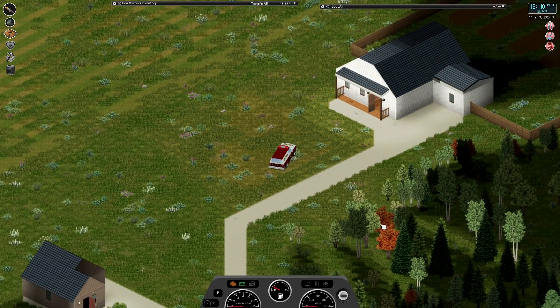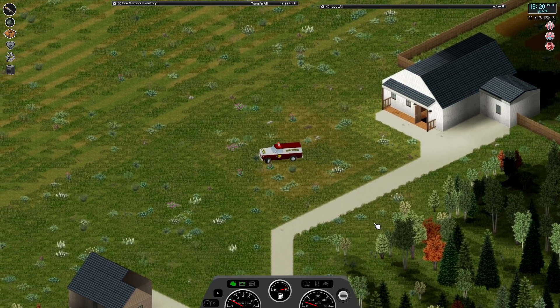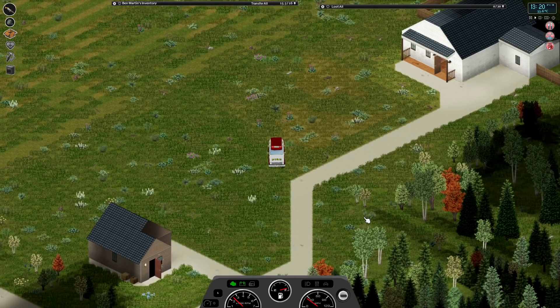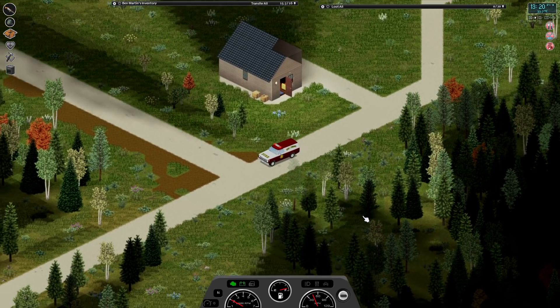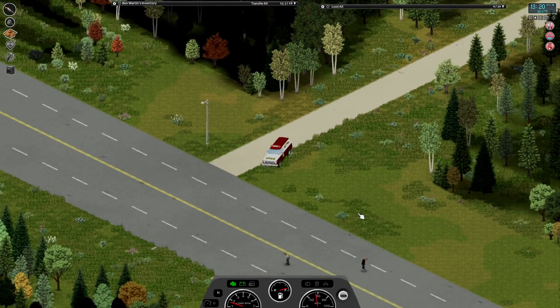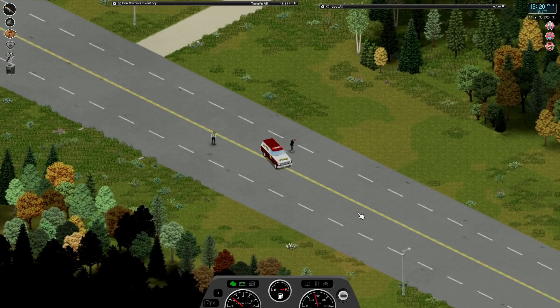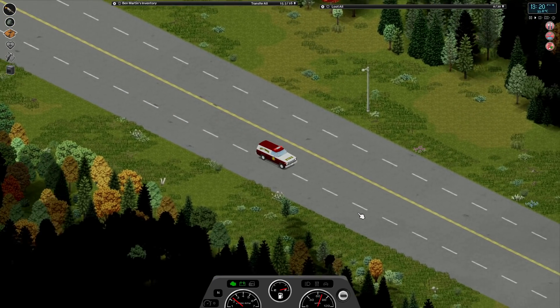Well, anyways, here we are. We've looted a few houses. We found a couple of things, most notably a sledgehammer. We've almost looped our way back to nearby where we're actually living, which is where we're going to head right now. Back home. Sweet home.